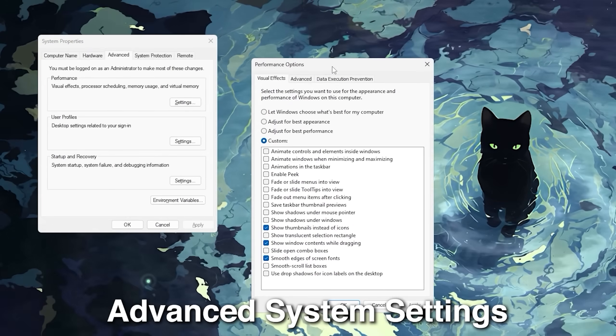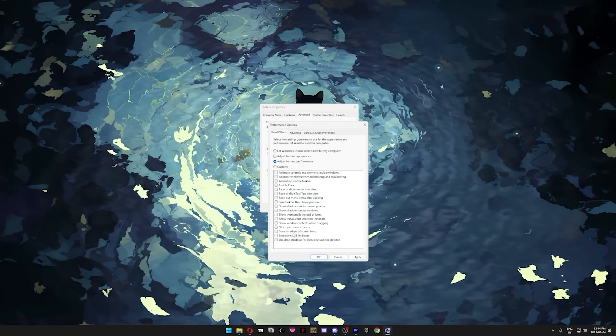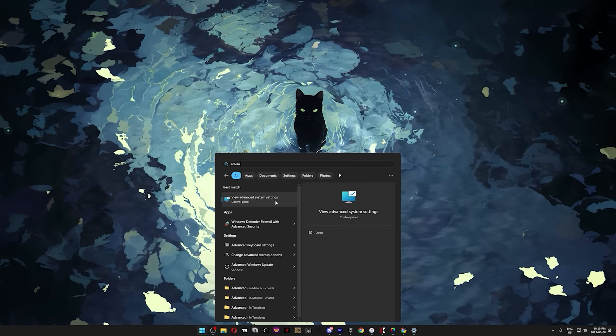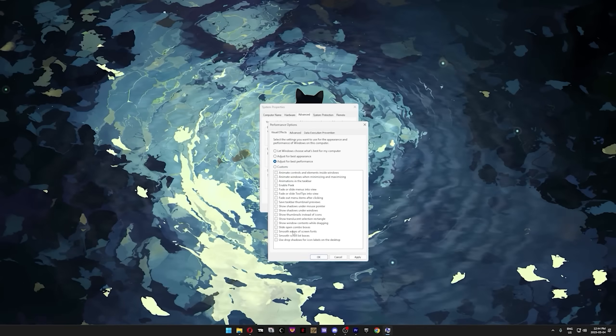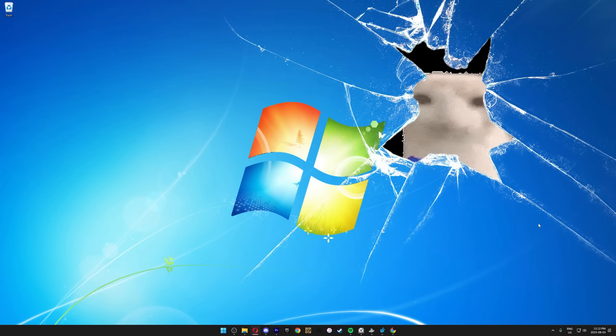Moving on to the Advanced System Settings — even though you don't see these settings during gameplay, they still take up resources in the background. Hit the Windows key, search for Advanced System Settings, and press Enter. Under the Performance section, click Settings. Select Adjust for Best Performance to disable all the visual fluff. Then scroll to the bottom and enable these three specific options — this way you get the most performance boost without making your desktop look terrible.